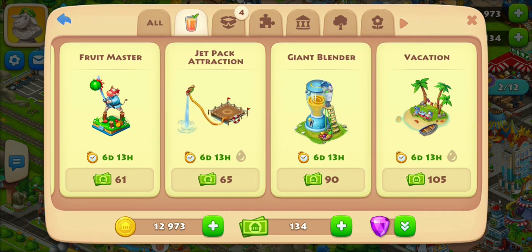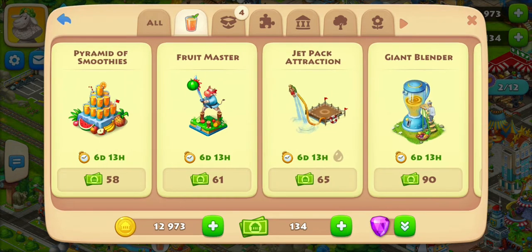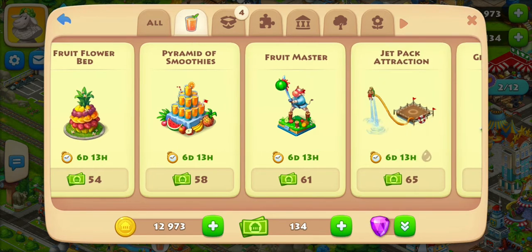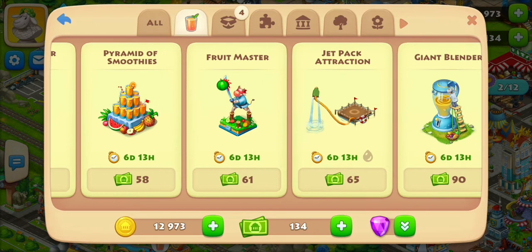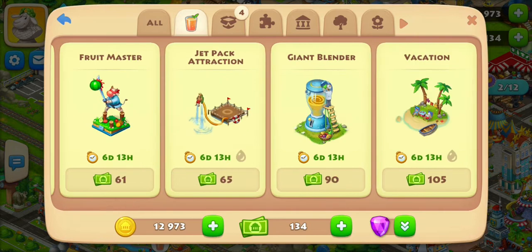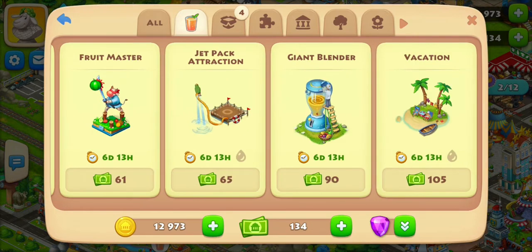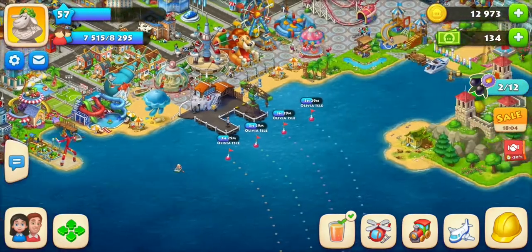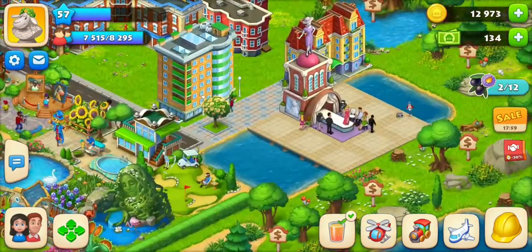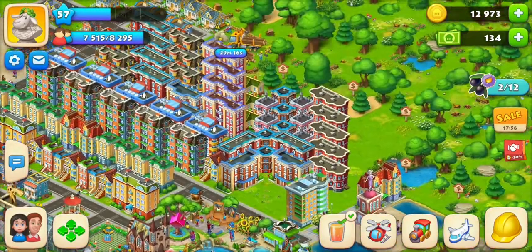The jetpack attraction decoration is looking really cool — it actually reminds me of a show I just saw at Sea World where a guy was riding something like a mini jet ski doing flips. I kind of want that for my town. I just need to find some space; maybe I can fit it near my fashion house.